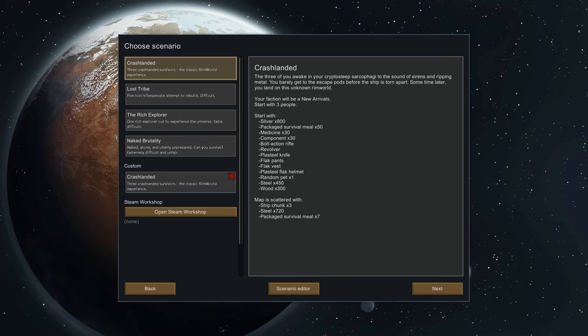First up, Crashland is the best scenario. Lost Tribes gives you two extra people, however it halves your research speed roughly, so that's terrible. Rich Explorer starts you at one person, and Naked Brutality is for when you're just being a masochist.